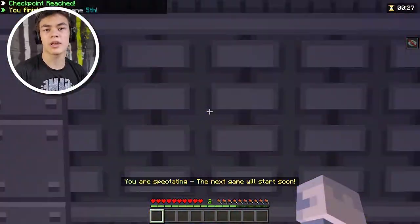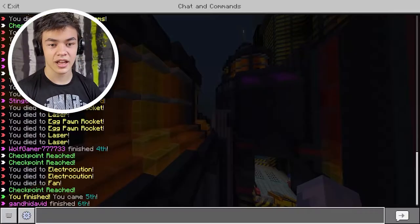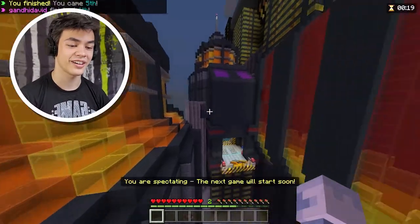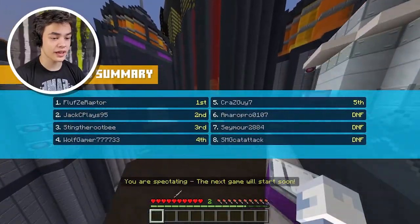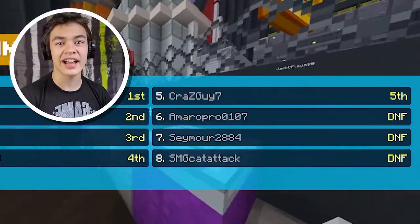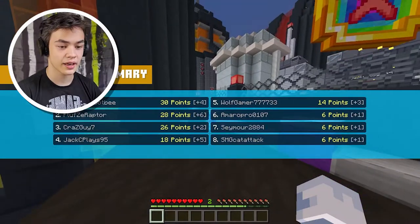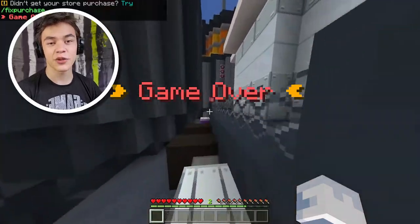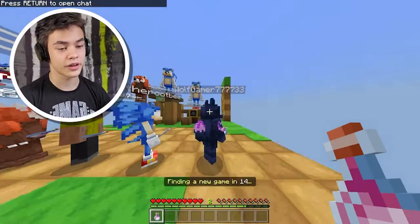What place are we in? We came fifth. All right, I think he's ahead of me — he finished third. Hopefully we're still on the leaderboard. The game has ended. It looks like we were the last one to finish — everyone else just didn't finish at all. We actually placed third. Placing fifth dropped us down two positions. But at least we placed on the leaderboard.